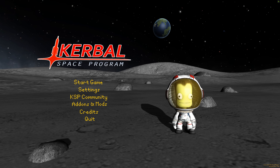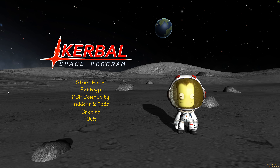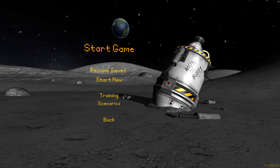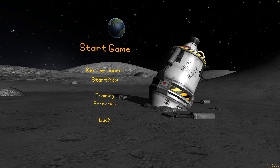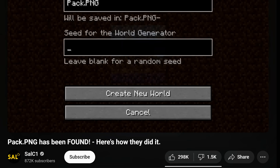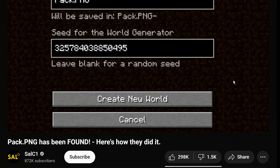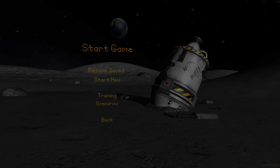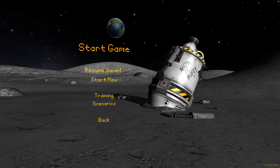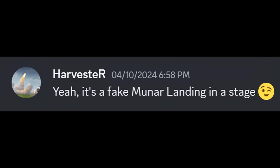If you've ever played Kerbal Space Program before — and I'm just going to go out on a wild limb here and assume that you have — you're probably familiar with this title screen, showing a Kerbal on the moon in front of a crashed lander with the words 'Moon or Bust' scrawled on the side. So I got thinking: is this a real place we can visit in the game? I was inspired by those Minecraft videos looking for seeds containing famous landmarks like the texture pack default logo, so I decided to embark on an epic journey to find this location. But first I asked Harvester, the creator of KSP, just to double check — and it's not. It's just a fake set rendered exclusively for the title screen.